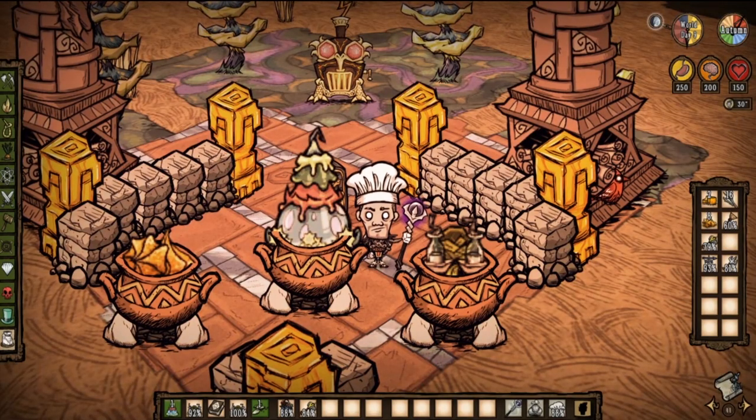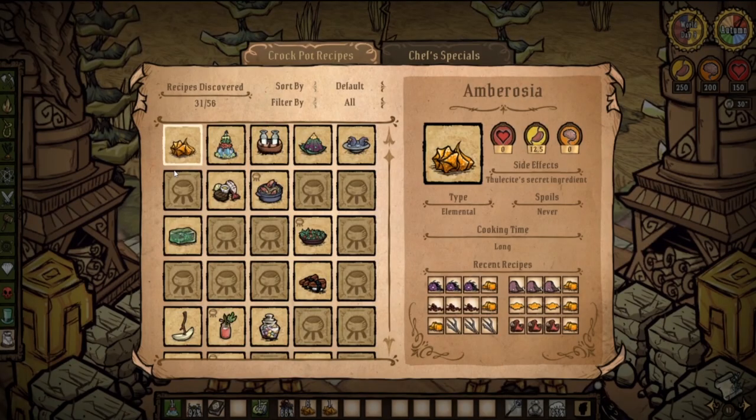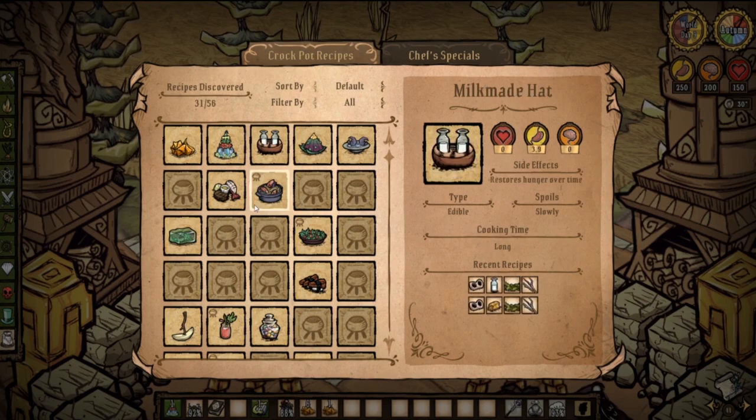Hello everyone, I'm Rovius. Today I'm going to teach you how to cook the three new recipes introduced in the Forgotten Knowledge update in the beta branch: the Ambrosia, the mushy cake, and the milkmaid hat.